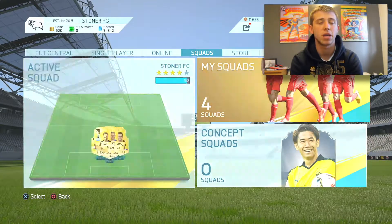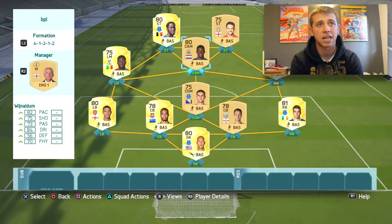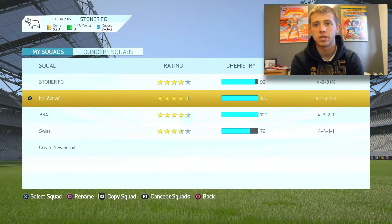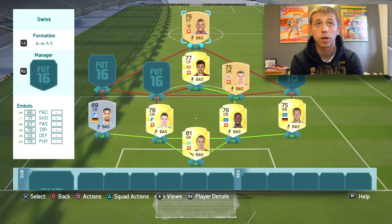Secondly we have the BPL team - it's pretty decent, we've got the beast that is Lukaku up top with Danny Ings from the pack opening. Team number three is the Brazilian team you just saw, and team number four is going to be a Swiss team because I've seen Mbabu and he looks an absolute tank. I think I could make a pretty decent Swiss team from the players available.